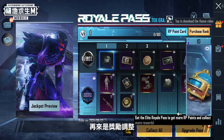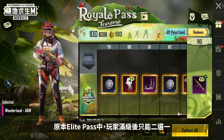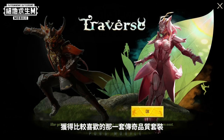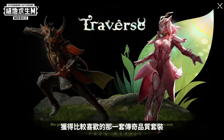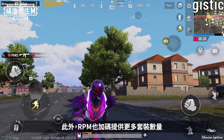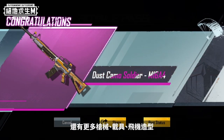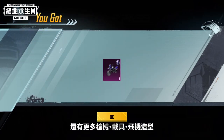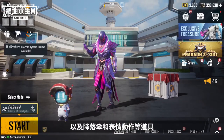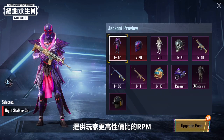Second, rewards have been adjusted. The new Royale Pass Month will have better rewards than before. In the past, Elite Pass holders could only choose one of two legendary outfits when they reached max level. In the new version, Elite Pass holders receive both outfits when they reach max level. We've also adjusted the number of outfits available and added weapon finishes, vehicle finishes, airplane finishes, parachutes, emotes, and other cosmetic items. These adjustments will definitely add value to your Royale Pass Month.